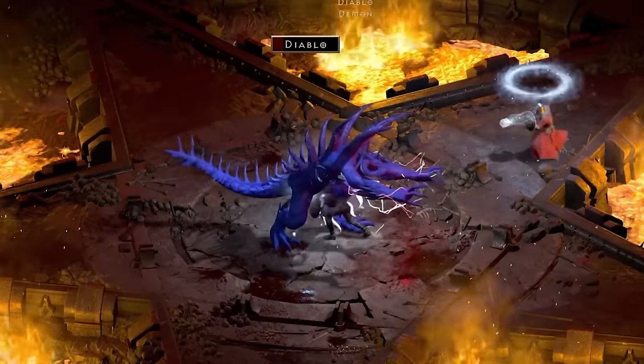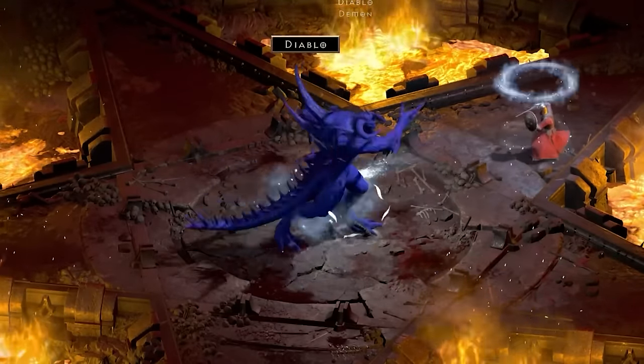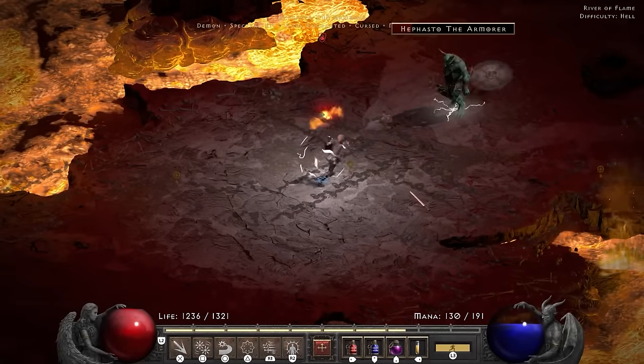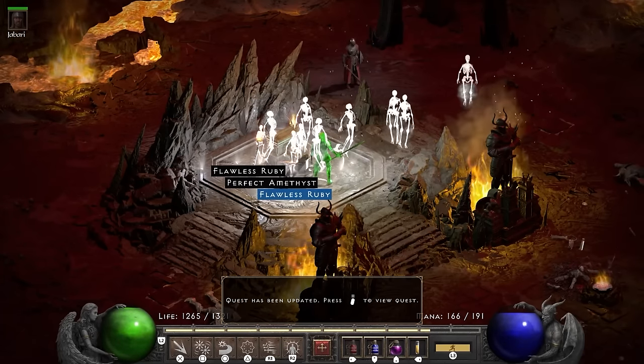For the Diablo fight I just had to get up close and accept that I don't really deal damage except for crushing blow anymore. After the fight I decide to do the Hellforge as well, so I knock Hephasto back and as my reward a Mal rune drops — nothing I can do with it but good to have.